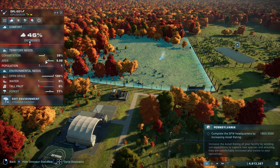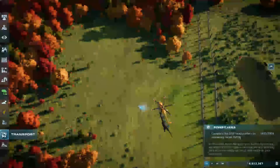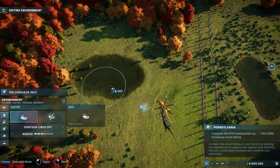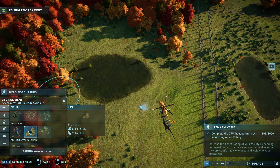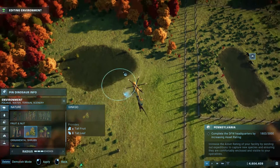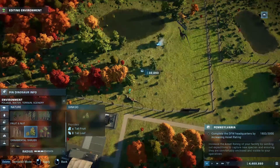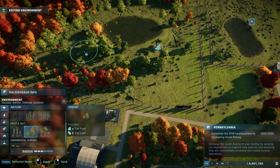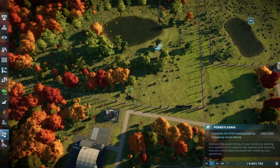Now we can pause it and just quickly look at their comfort and what's wrong. Population is going to be okay, cohabitation's fine, area's more than okay. They need water and tall fruit and that's it. So we just need to chuck in some water and tall fruit and they seem like they'll be all right. I'm surprised they need tall fruit because they're kind of long — they more eat stuff off the ground I think, but I could be wrong.